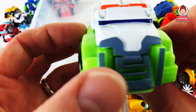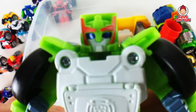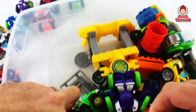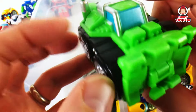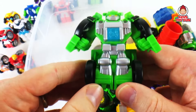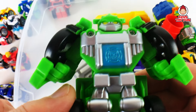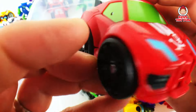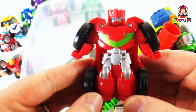And then here's Medix — it's an ambulance. Flip him and there you go, there he is. Cool. And there's a ton of Boulders — here's the first Boulder, he's like a bulldozer. Flip him and there you go, there's Boulder. I love his expression — he's got a little snarl on him. Pretty cool. And then this is Sideswipe in a race car. Flip him and boom — Sideswipe.